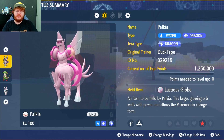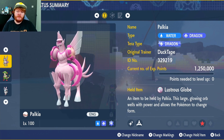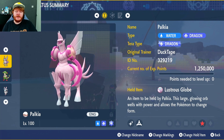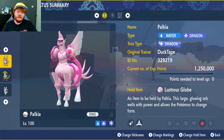Hey guys, welcome back to another video. As requested, we're going to do an origin form Palkia build. When we did the Dialga and Palkia original builds, we didn't really use the Lustrous Globe and the element crystal, so we didn't actually use the origin forms.